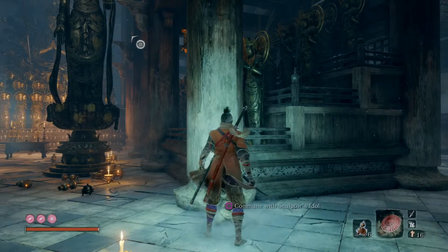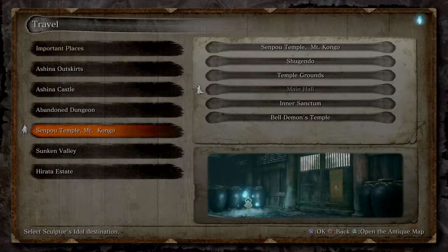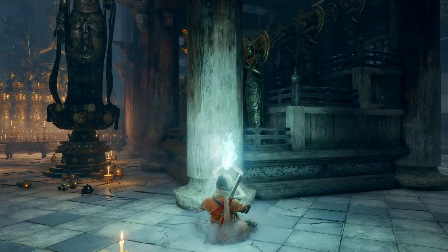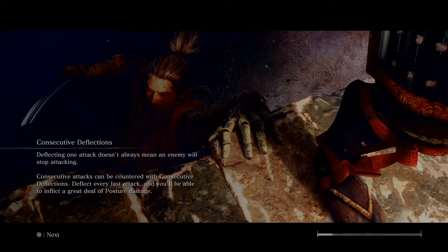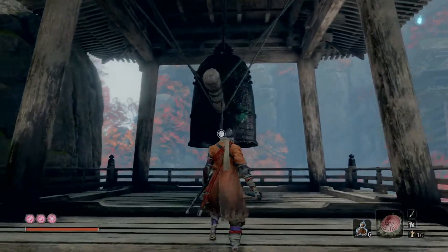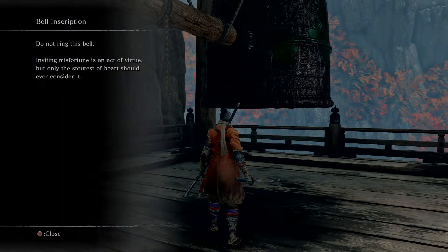So where you want to go is the bell in the Senpou Temple area. I've been up there already so I've popped the idol up there, and I'm just going to fast travel there. It's right at the top of Senpou Temple. You can also get there fairly early in the game — after you kill the chained ogre and you're on your way down to the snake, there's a secret area around there with an apparition enemy, and there's a cave that brings you straight up here to the bell.